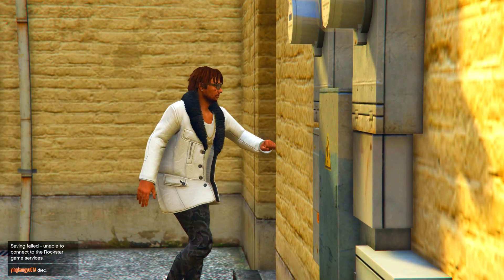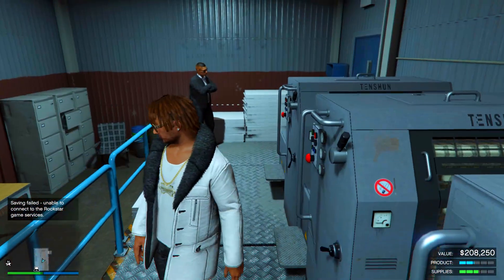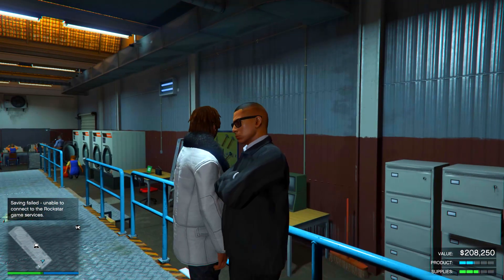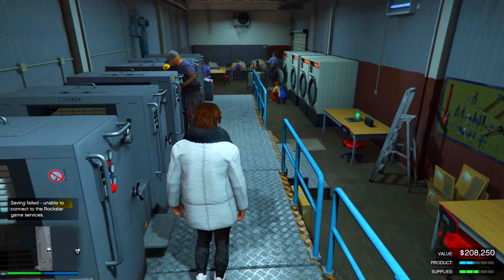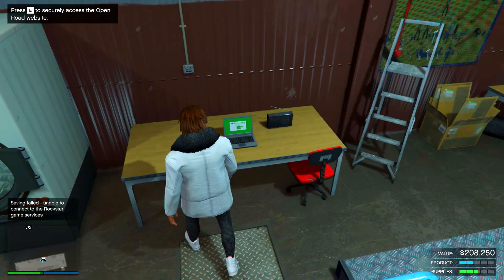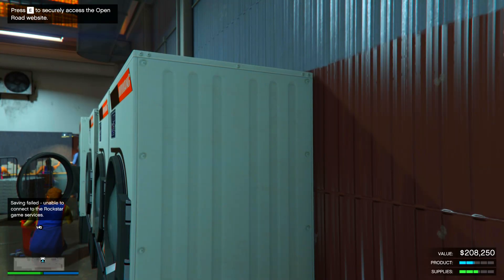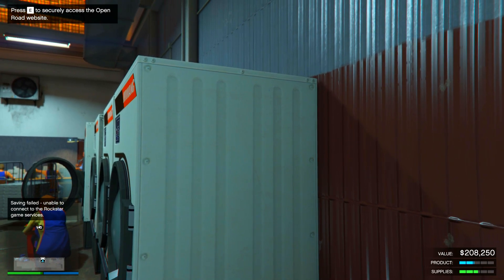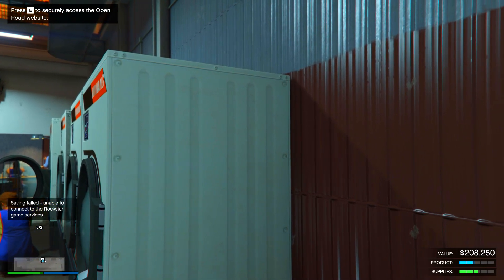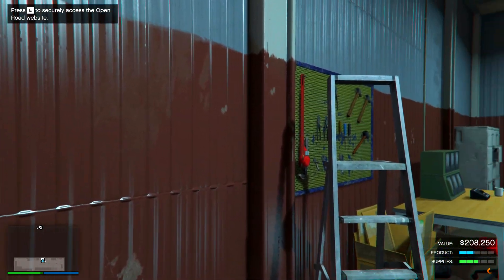Once you buy a cash factory, go to it — here's where you can start making money. The first time you walk in there will be no staff and no value for your business. You'll need to go to the laptop and do a quick setup mission. As you can see in the bottom right corner you have value, product, and supplies. Your job is to put in supplies and your staff turns that into product, which has a value that you can sell for money.